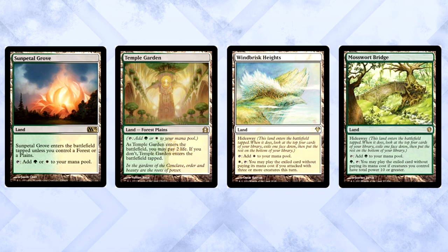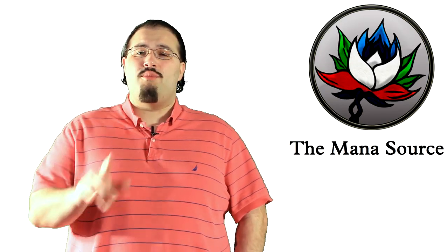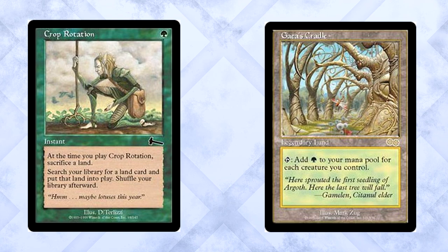Normally we put the mana base at the end, but the lands and accelerators are pretty crucial with a mana-hungry commander. We have seven lands that can get you either color, two hideaway lands in Windbrisk Heights and Mosswort Bridge to sneak in spells, and even Kjeldoran Outpost and Vitu-Ghazi to put creatures into play. Oran-Rief the Vastwood and Gavony Township help make your guys bigger, while Strip Mine and Wasteland pick off problem lands. There is one land fairly essential to the game plan — so much so that we play Crop Rotation just to get it more reliably. Gaea's Cradle is capable of enabling some crazy plays and only gets better with each creature you churn out. The card is expensive and there isn't really an alternative, but it is worth every penny.